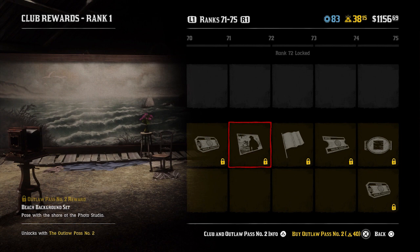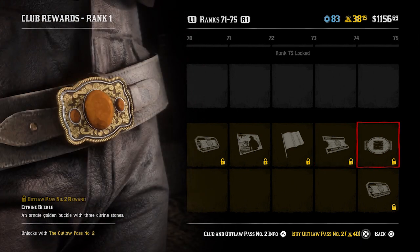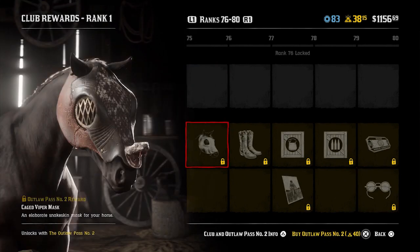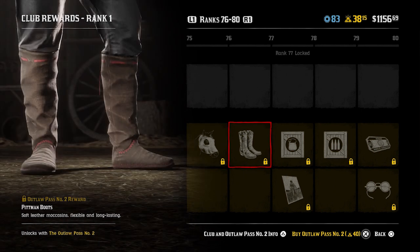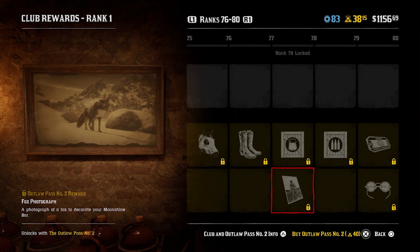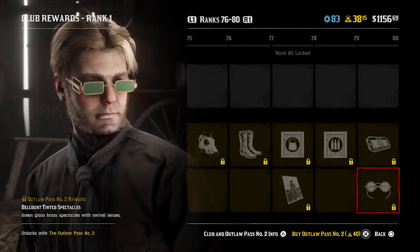Beach background set at rank 72 for the photo studio. Lucifer's cradle flag for your camp at rank 73. Select outfits at 50% off. And the citrine buckle - a golden buckle with three citrine stones in it, a similar variation to the buckles we've seen previously. Five gold bars at rank 75. The Caged Viper mask for the horse at rank 76 - that is a weird looking mask, not a big fan. The ones before, especially the one with the stag antlers, look a lot better. At rank 77 you get the Pitman boots. Collectibles parcel at rank 78 and the fox photograph - another animal for your moonshine shack. At rank 80 a resupply order, alongside the Belcourt Tinted Spectacles - very Elton John, loving those ones.